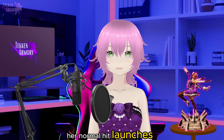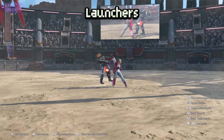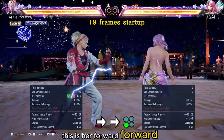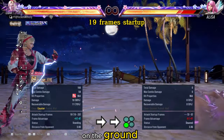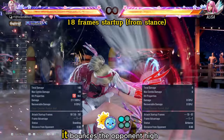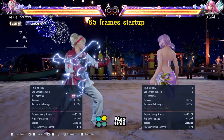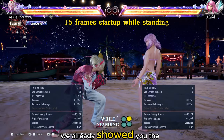Next we will show you her normal hit launches. This is her up forward 4 — her hop kick — and the combo starts with a tornado. This is her forward forward 3, with a start-up of 19 frames. It can also hit opponents on the ground, making it a great follow-up move. This is her Heaven and Earth 1 — it bounces the opponent high in the air. This is her 3-2; like her hop kick, this is also 15 frames. This is her 1+2 max hold charge. From crouching, we already showed you the while standing 2.